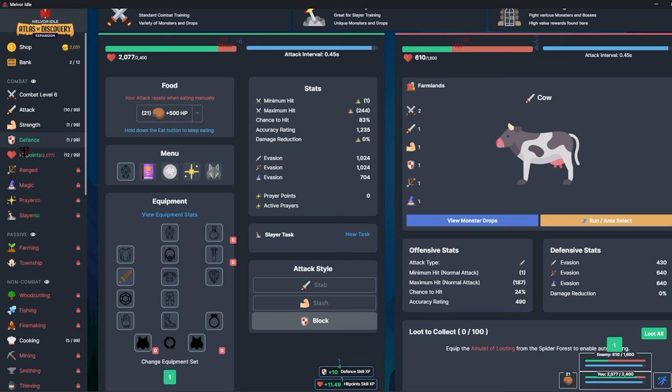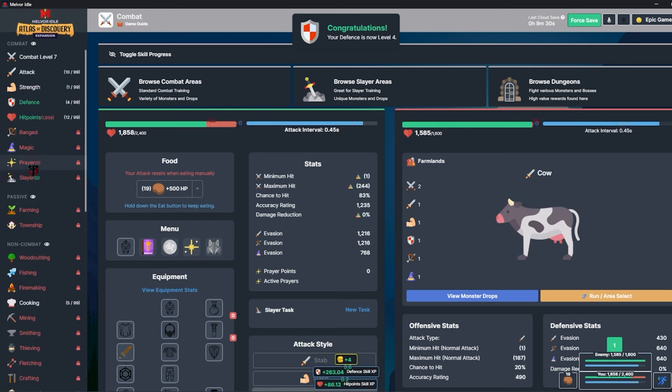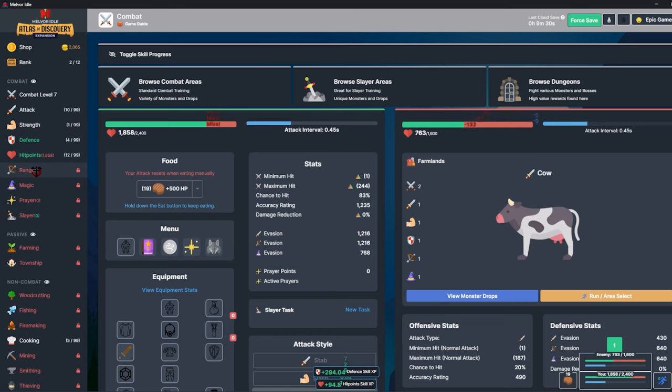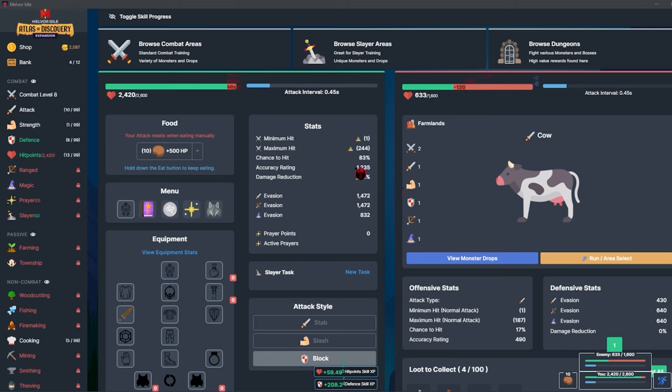Going back to cows for a bit, I'll use up all my food. I got attacked, level 10 — I want to get defense to 10 as well. I'm not sure what my final goal is for this. I definitely at least want to have every skill unlocked. I'm not sure if I'm going to go for completion yet. I definitely do want to do into the mist — same goals I had on my hardcore combat only.